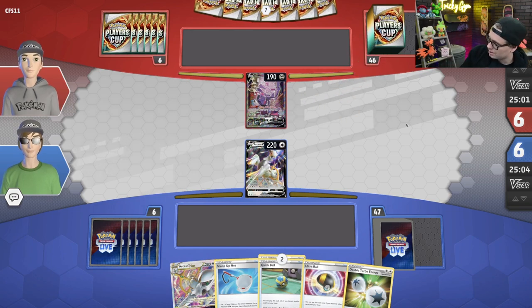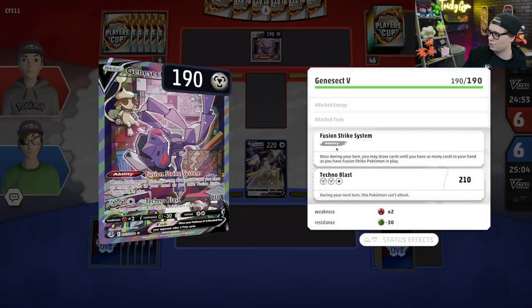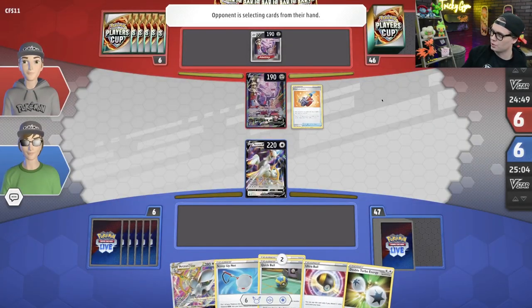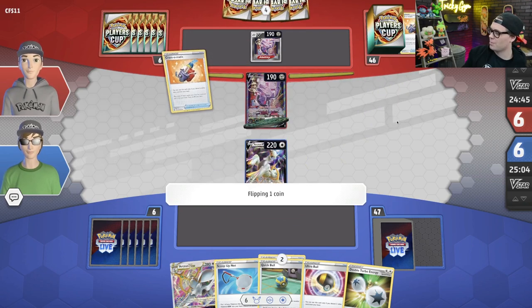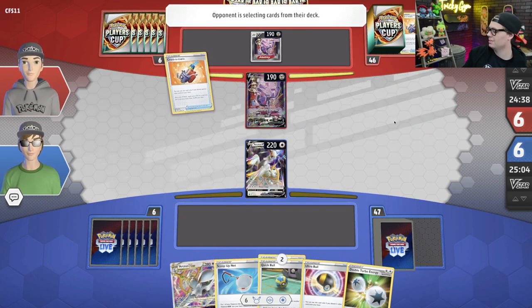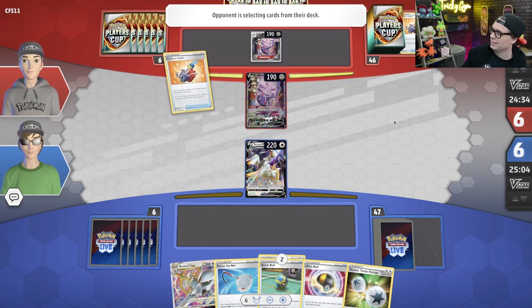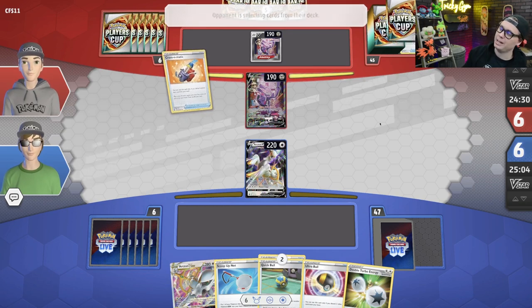Not a draw card in the opening hands, but it's fine. Charles has the full art alt art Genesect — Cram-o-matic away a Cram-o-matic. Going to be grabbing a Battle VIP Pass out of the deck most definitely.